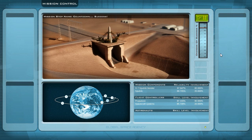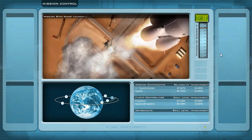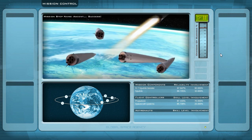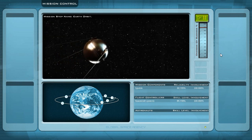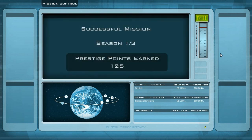We need prestige to get budget increases, and without budget we can't develop expensive components — then everything stalls and we lose time. I really want to see the new animations. The launch is a success! Let's ascend into space. Satellite deployment — also a success. Earth orbit is a success as well. A mission without any issues — 125 prestige points earned. Well done, guys.